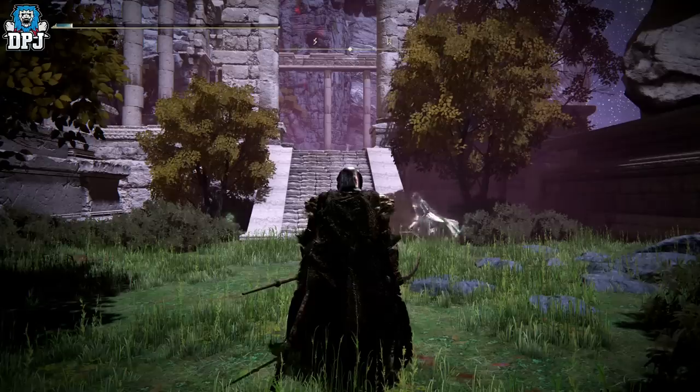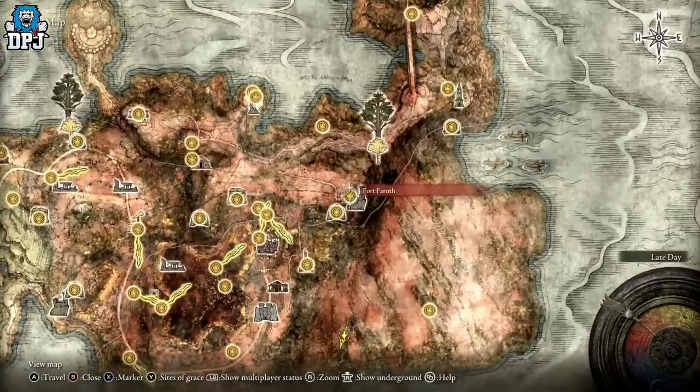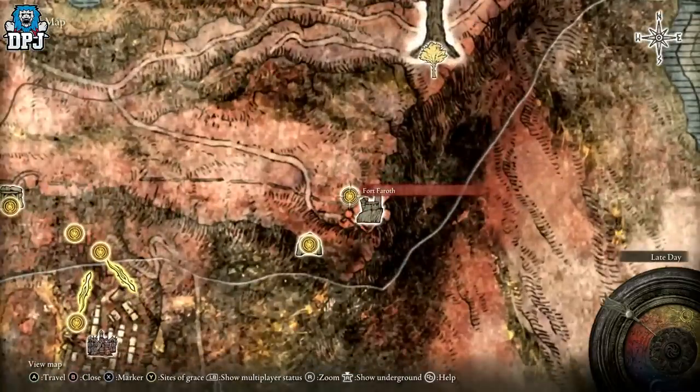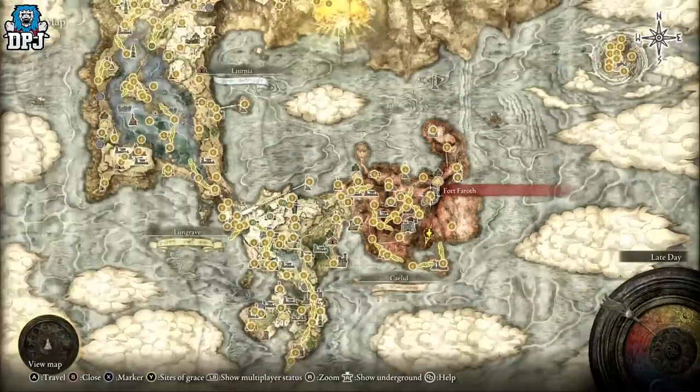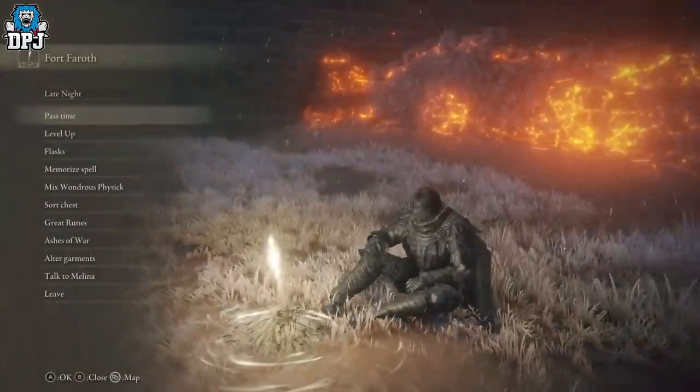Back to the Fort Faroth dragon — Swarm of Flies makes farming this dragon stupid quick, around 30 seconds best case. Worst case for a new player with a bloodlust build-up weapon it's going to take between 4 and 6 minutes.